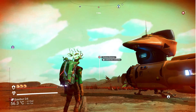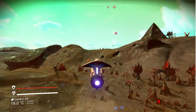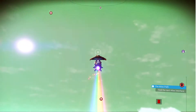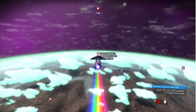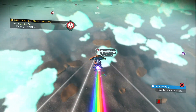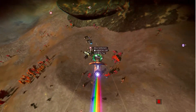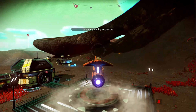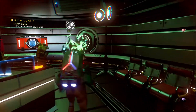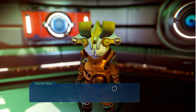We still need to find a trade outpost and the minor settlement which was marked. The minor settlement is some distance away. A minor settlement always has a landing pad, and inside you'll find a trade terminal, a multi-tool terminal, and a random NPC who could teach you something, give you a mission, or offer you another multi-tool.